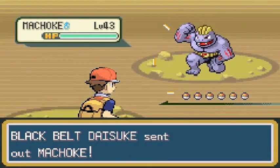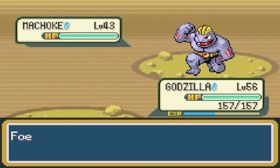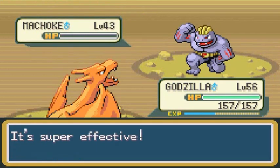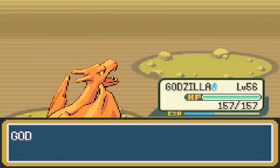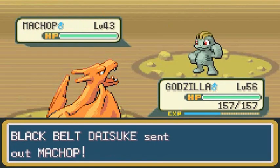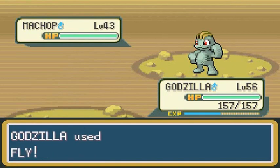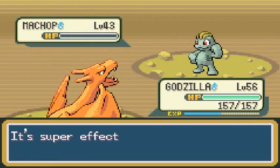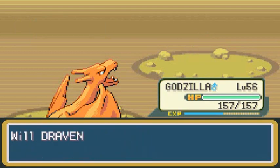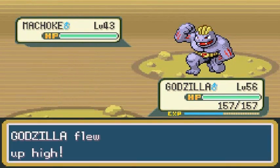Daisuke - can't even pronounce that. Flamethrower or Fly Attack? Fly Attack for the win! Tank gaining experience points but we'll continue with Godzilla. Fly Attack again - two turns, gotta love the two-turn move. Mankey defeated - very happy about this. He's coming out with another Mankey, so let's take care of him again. Fly sweep everything - that is how we do it.